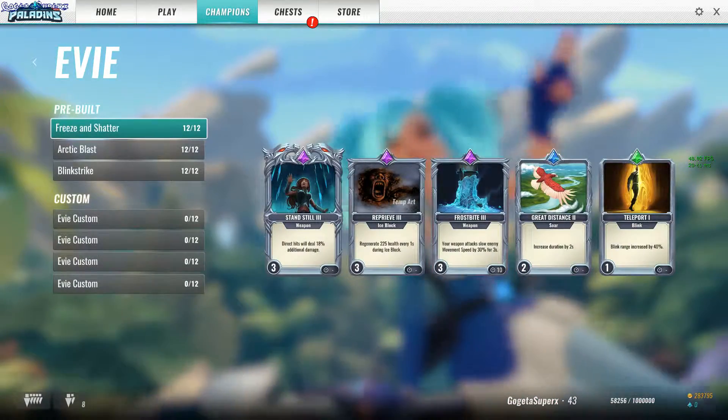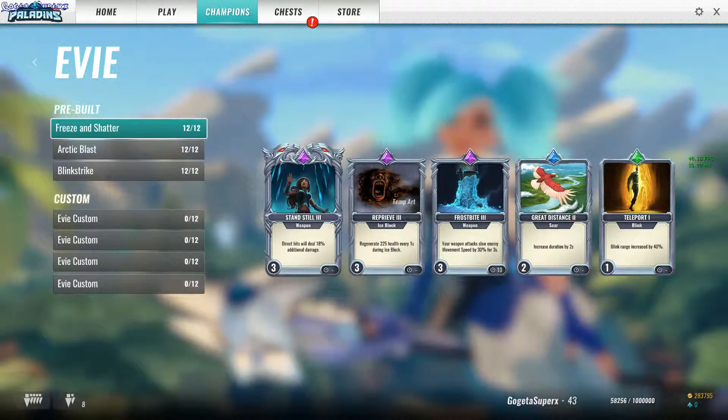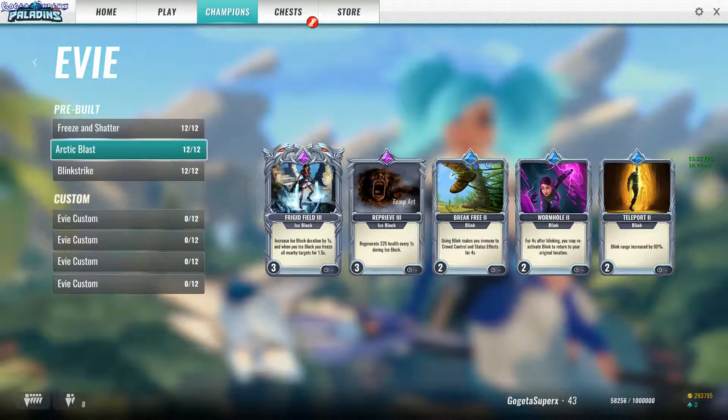For Evie, if your aim is good then you can use Freeze and Shatter. But I prefer using Arctic Blast because you freeze the enemies, they cannot move and you can just one-shot them — they're in place. The first and second cards don't really stack because you either use Ice Block to freeze the enemy and attack it immediately, or you stay in Ice Block as long as you can to heal. I'd rather use it for freezing the enemy.